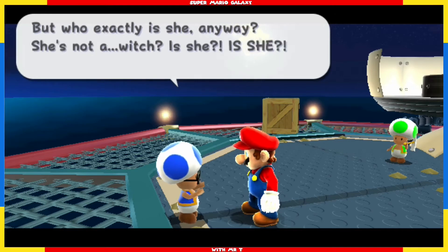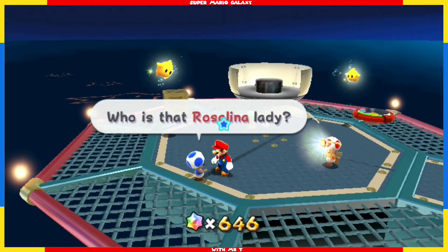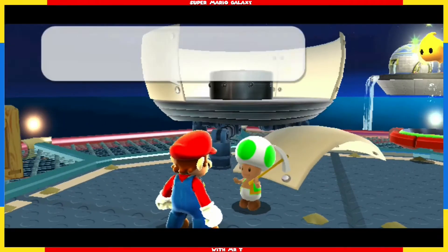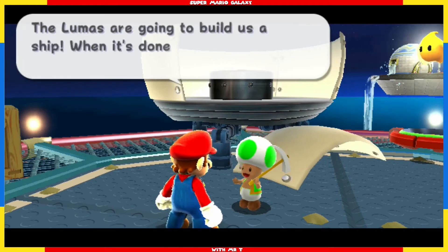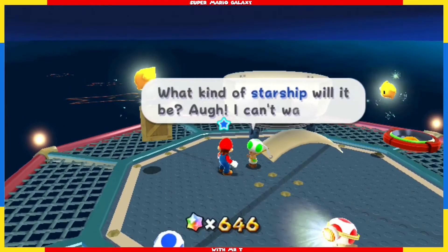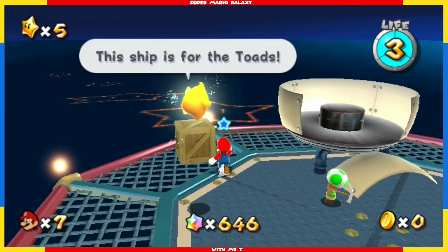I guess this place is some kind of mobile space station controlled by that Rosalina lady. But who exactly is she anyway — is she a witch? No, that's ridiculous. The Lumas are going to build us a ship. When it's done, let's go look for Princess Peach and Power Stars. Not a problem, mate — I'm on it. What kind of starship will it be? I can't wait. This ship is for the Toads.